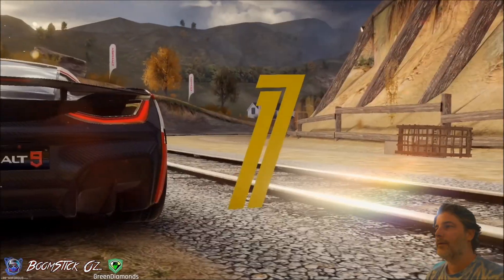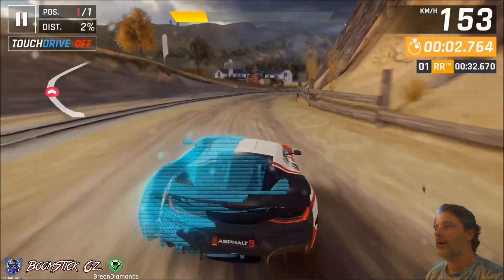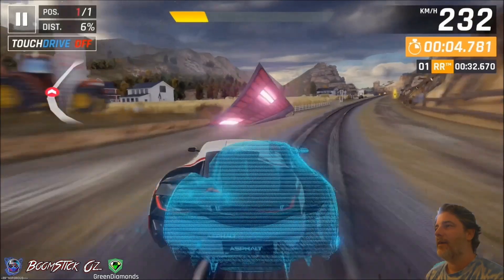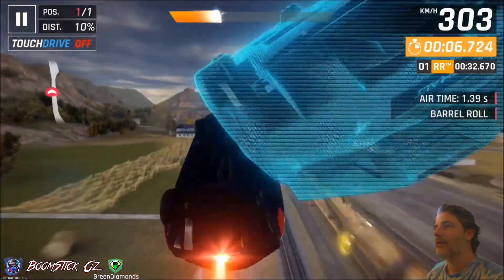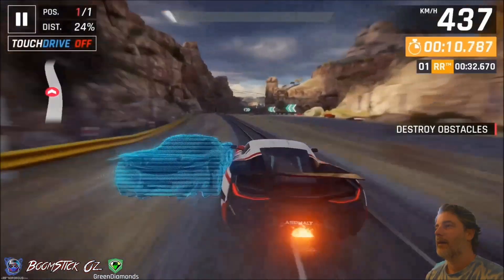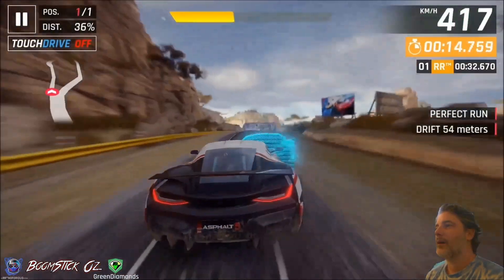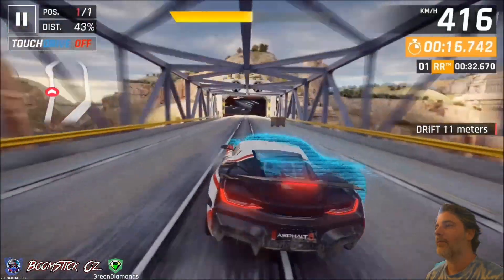So you want to pull over to the right pretty much straight away. Don't worry about being on the dirt, it doesn't really affect your speed. And then you hit that nice and clean, getting the double roll there, keeping the red going as you hit those bottles. And just drifting there to build up a little bit of nitro, a couple more drifts.